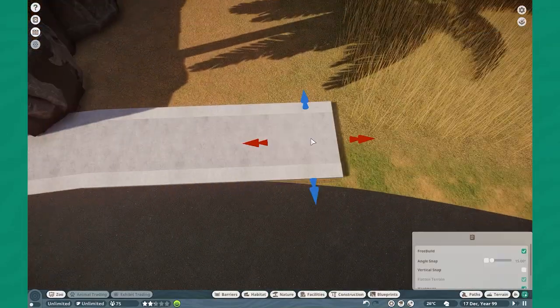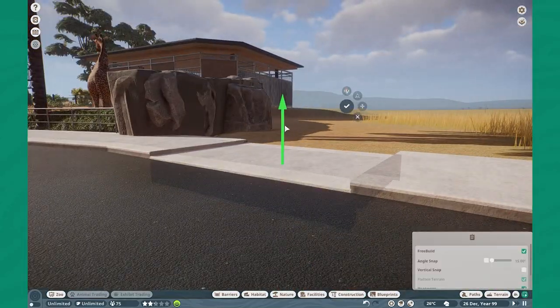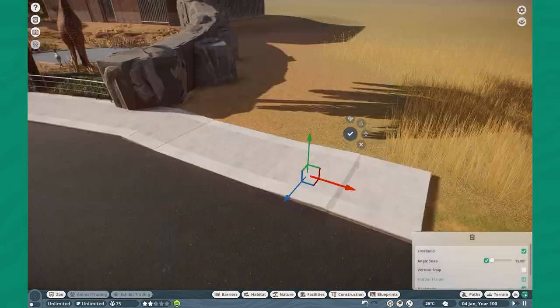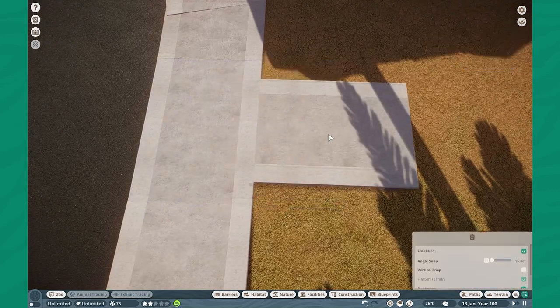Welcome everyone back to San Cabrillo Zoo where today we're going to be building for the Somali Wild Ass. Couldn't be more excited about this animal. It is so perfect in game. Love the animations, love the texture on it. It's fantastic.